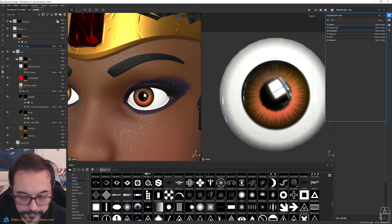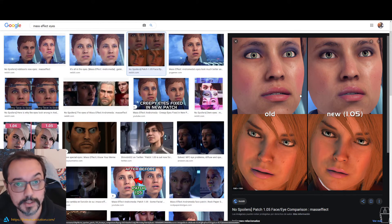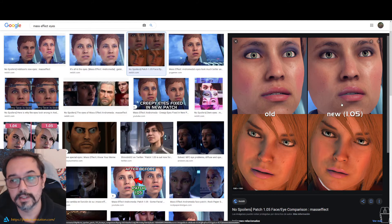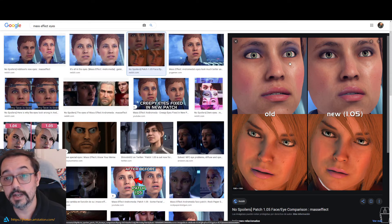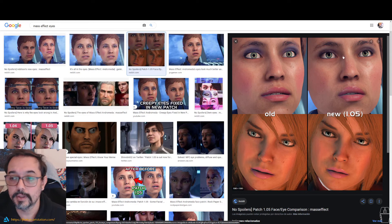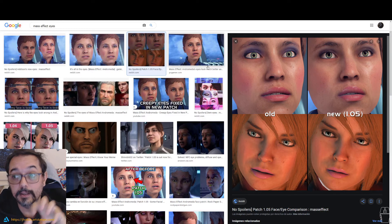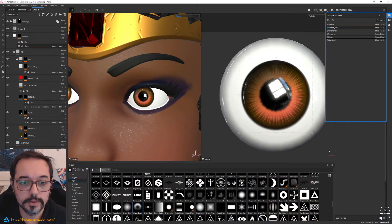I don't know if you remember Mass Effect Andromeda — when they released the game, they forgot one thing. Everyone was talking about the eyes, how lifeless they look. And they patched that. What they did was simply to add an occlusion. As you can see on the left it looks very flat — everything is lighted. And on the right you see that in the eye socket there is an inner occlusion. So that's pretty much what we are going to do here.